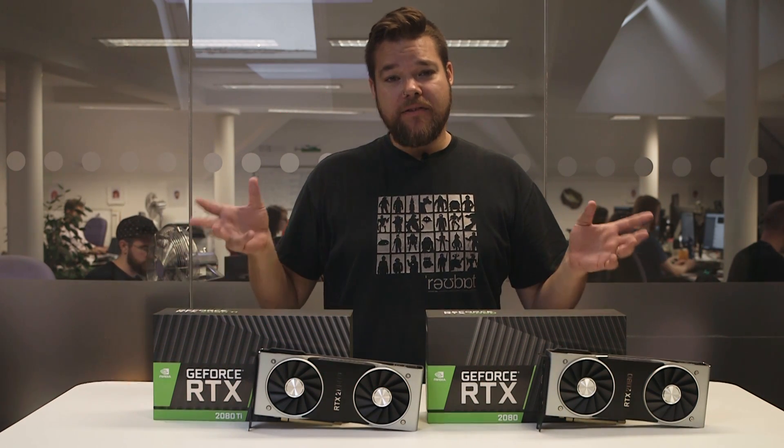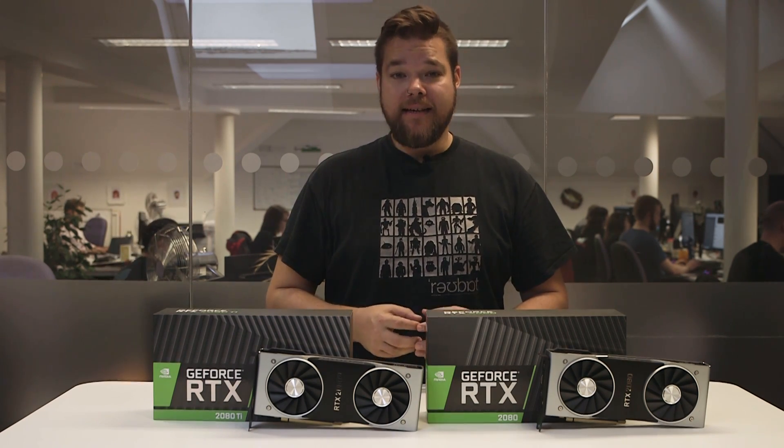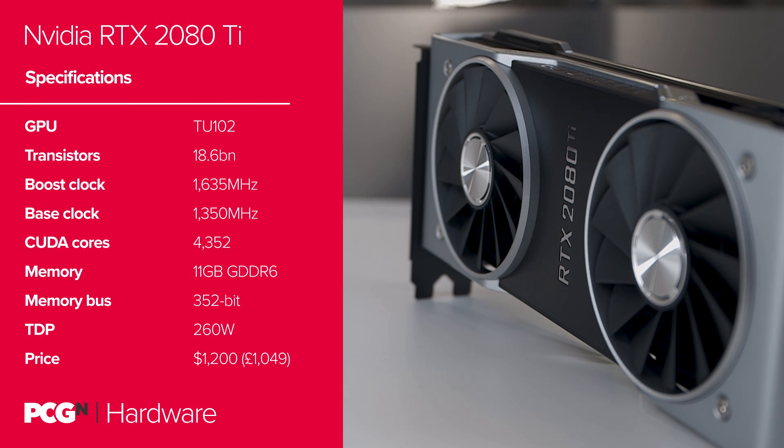We've got the two Founders Edition cards here from NVIDIA. We've got the top-spec RTX 2080 Ti with the mammoth 754 mm² TU102 GPU with 4,352 CUDA cores inside of it. As well as a host of ray tracing and AI-focused silicon inside, there's also 11 GB of brand new GDDR6 memory running at a blistering 14 GB per second.